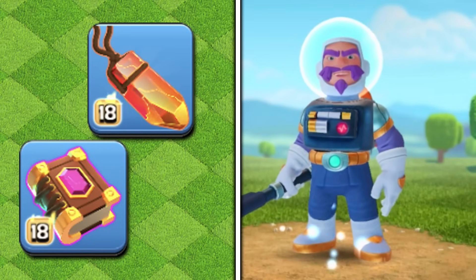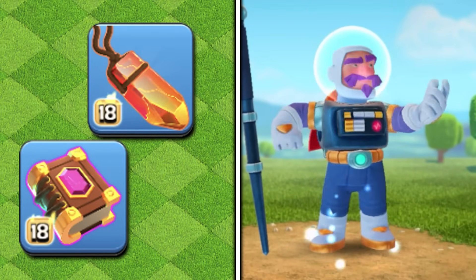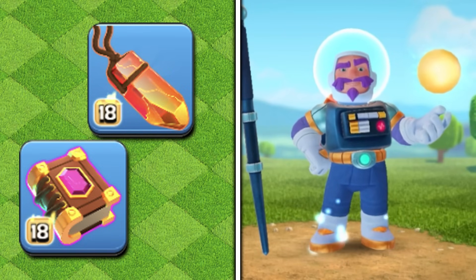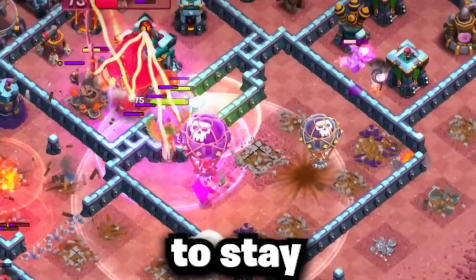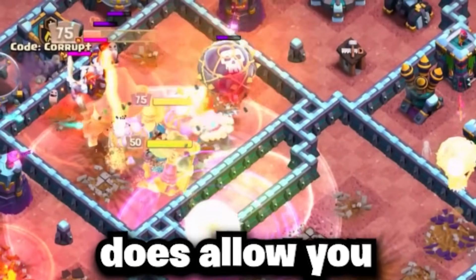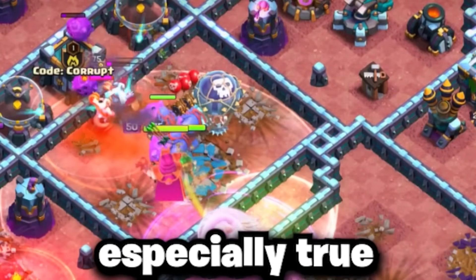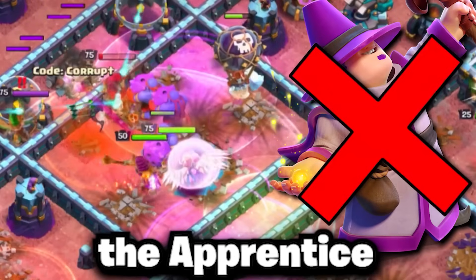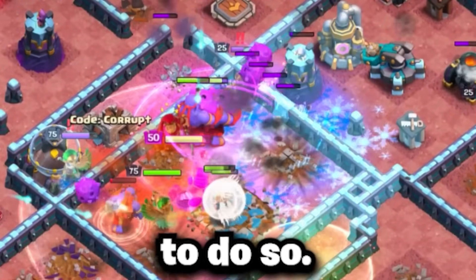Typically, if you're running this set, you will want to bring the Apprentice Warden if you can. The Eternal Tome and Life Gem combo is another one that can work, as Super Bowlers do synergize pretty well with the additional HP that the Warden provides. However, this does mean that the healers need to stay on the Super Bowlers for as long as possible, though it does allow you to have a little bit more flexibility with the army comp. This is especially true since you won't have access to the Apprentice Warden when you have the Life Gem equipped.